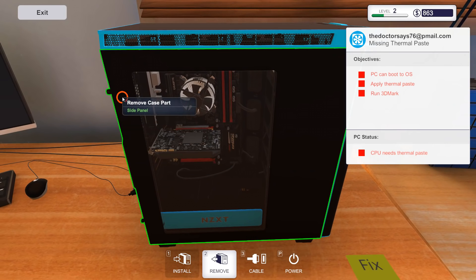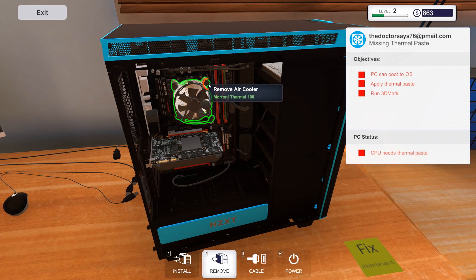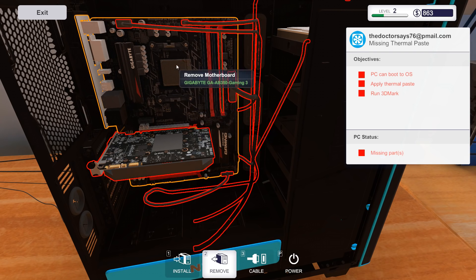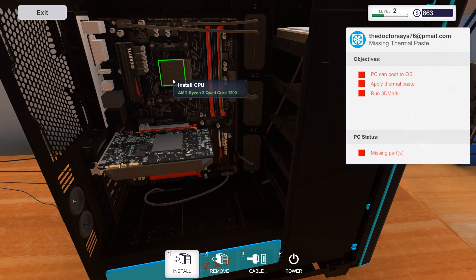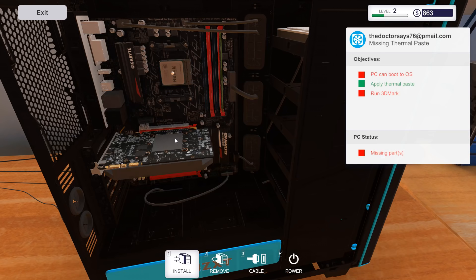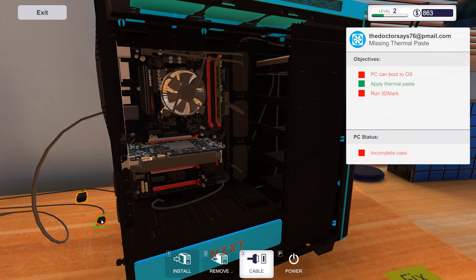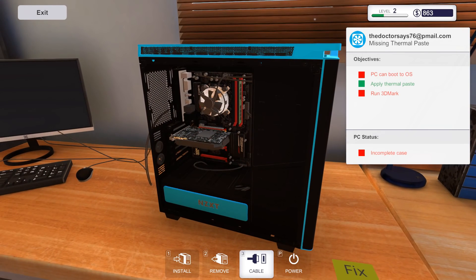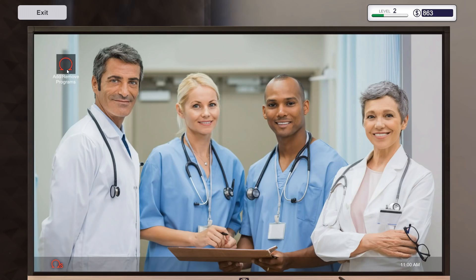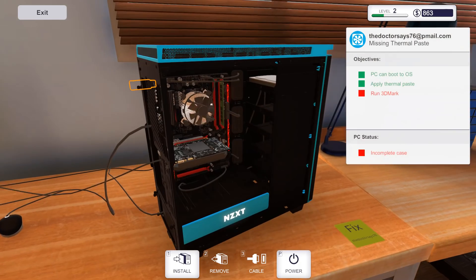Now the thermal paste job — we just got to take out the processor, put some paste on it, and slap it back in. We got to remove the cooler and everything though. It looks like a stock cooler on this one and we've got a Ryzen. Pop that thing out — actually, we didn't even need to pop it out, we just put the paste on top. Never put the paste on the bottom, guys — that's a big no-no. Install tools and thermal paste — put a little drop on there, that's all you need, you don't need to go crazy. Don't forget to connect the air cooler. Finally, just installing the cords. We have to do another 3DMark and make sure this thing can power up. We got a Gigabyte in this bad boy.